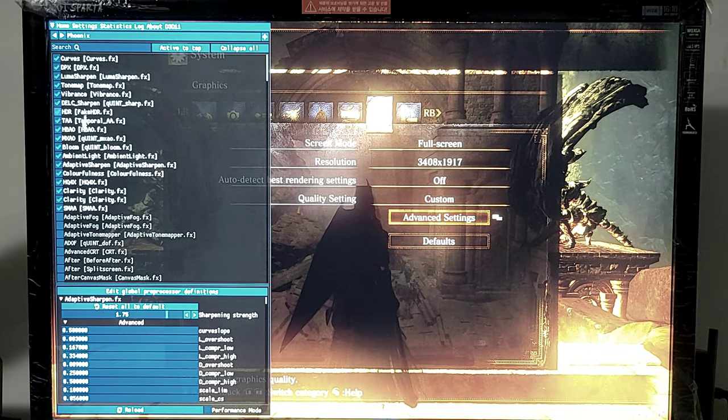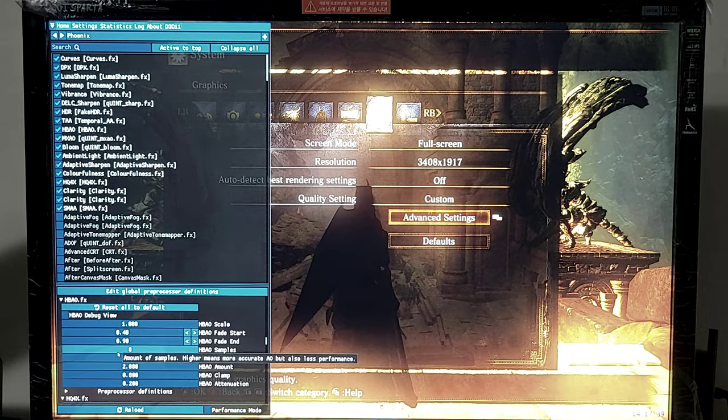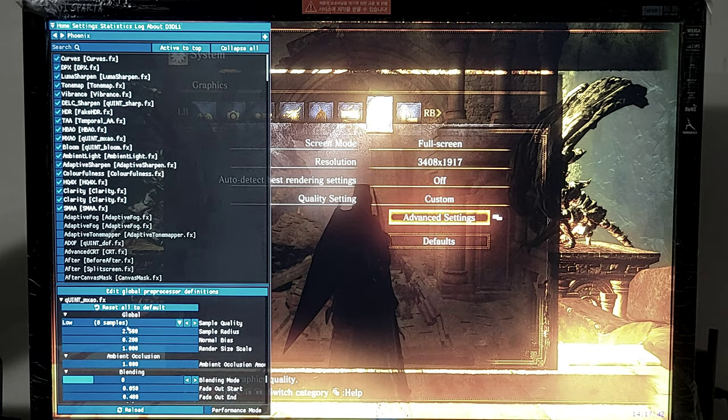Custom reshade settings: Phoenix undip preset, some modified. HPAO 8x, MXAO 8 samples.